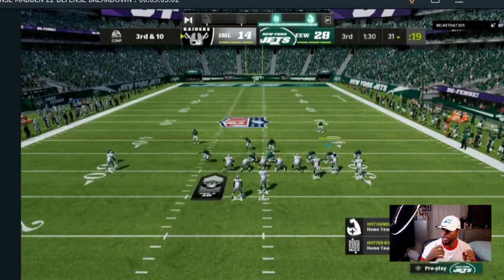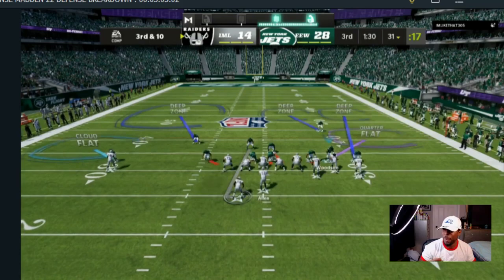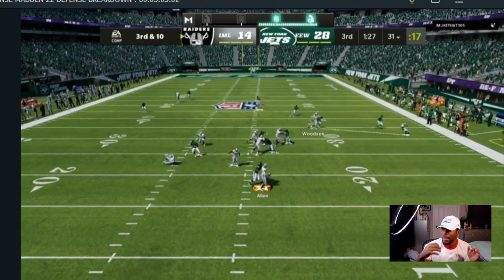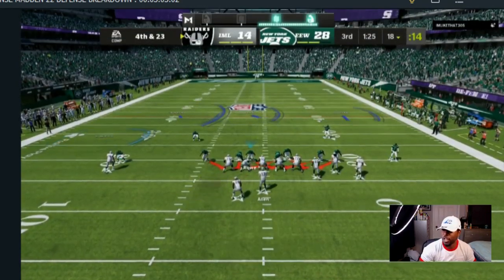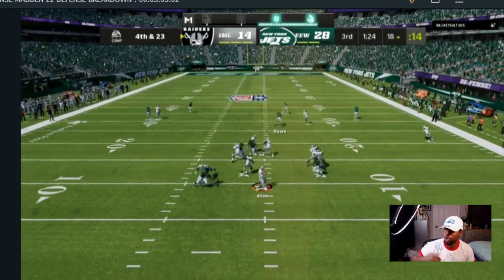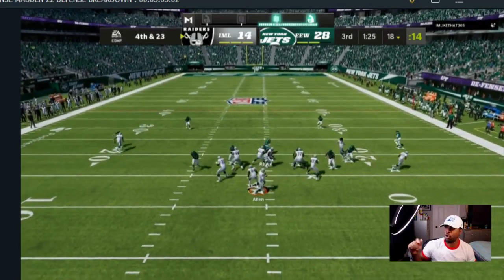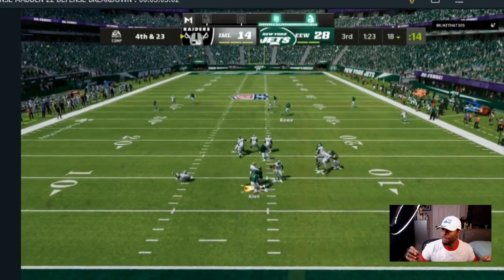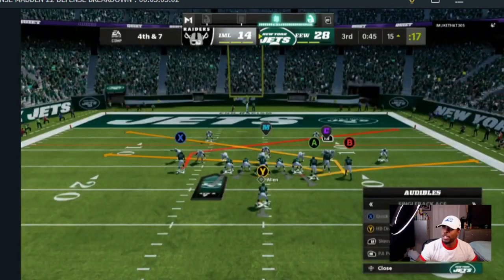He throws it where there is coverage. On third and ten I have soft squat and matching principles on the right side. I have the running back manned up, I'm blitzing the other linebacker, and once again he blocks the running back. Now I am making 20-yard adjustments with a Cover Two and a Cover Three shell. I blitz all my linebackers and slant my defensive line toward the blitzing cornerback. He has seven people blocking, I have a six-man blitz set up, and we still get two people at the quarterback.